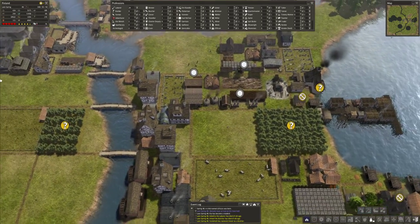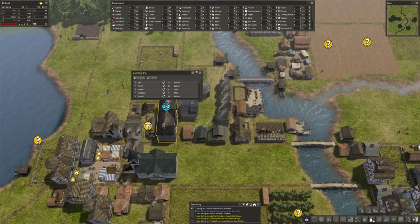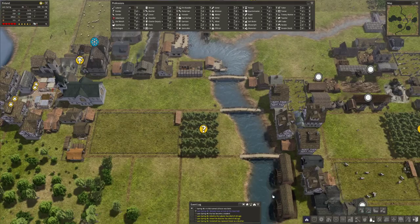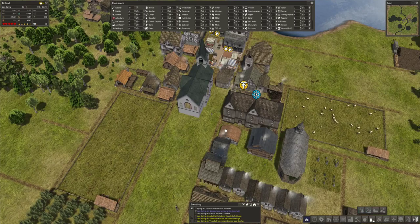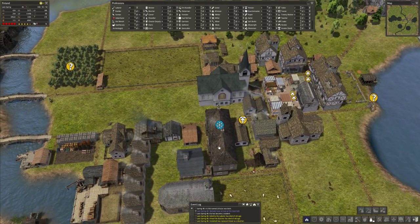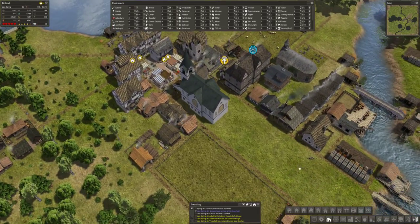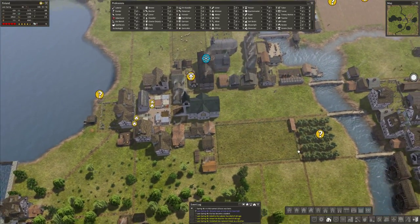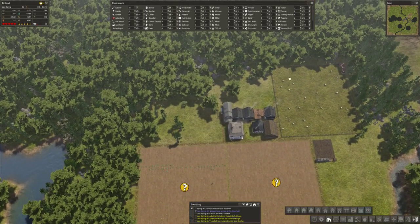Let's actually build some houses. One of the things I need to do is make sure we have enough fuel. For another thing, I need to make sure that as soon as someone becomes an adult, I gotta build another house — that just has to happen. Let's get a town abode going. Actually, let's not do that. Let's get these people out towards the farming areas.